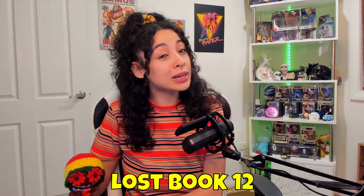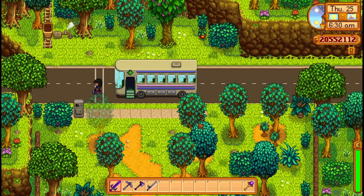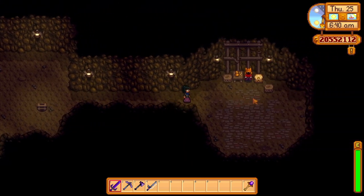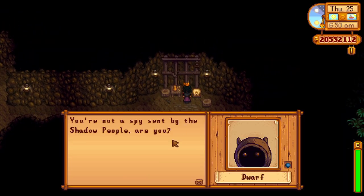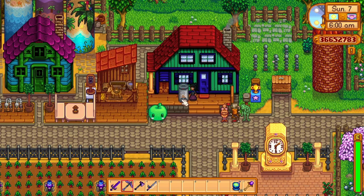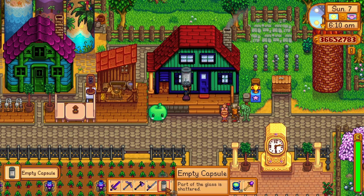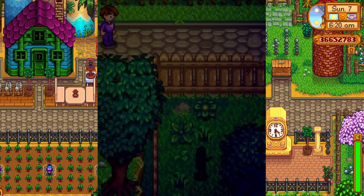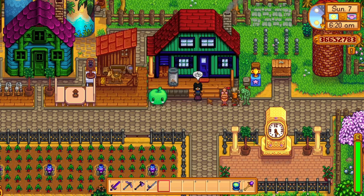Lost book number 12 talks about dwarves and the theory of sky people landing on Earth but living underground due to the change in atmosphere and our harsh sunlight. The only dwarf that matches is found in the mines to the east — his name is simply Dwarf. Krobus, found in the sewers, likely isn't the dwarf referenced here. The last line is interesting — my only theory is the strange capsule that has a 0.8% chance to land on your farm. Once it breaks after 3 days, the creature inside escapes and can be spotted running to the bus stop or hiding behind trees and bushes in Pelican Town. You can't interact with it, and it runs as soon as your character gets close.